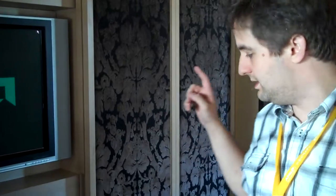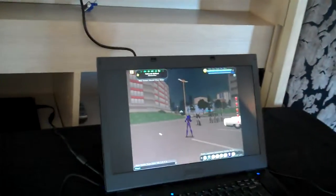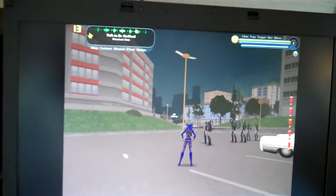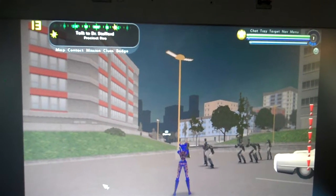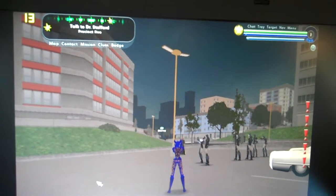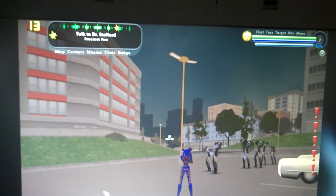Hello, I'm going to be showing off the Fusion Zacate APU versus the Core i5 from Intel. This is running City of Heroes: Going Rogue, and I've got the two characters in the same zone. I'm trying to show off the frames per second — you can see it's hovering right around 13 frames a second on the Intel Core i5 with integrated HD graphics.